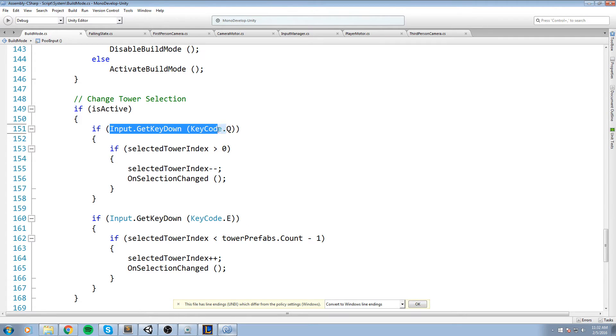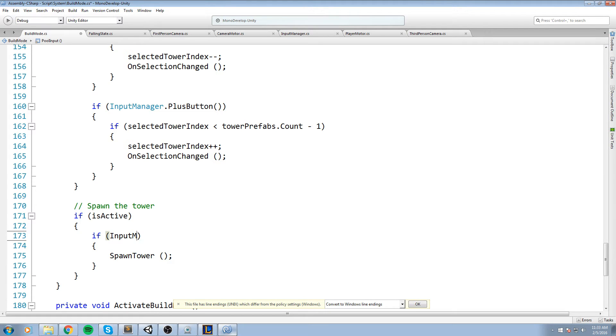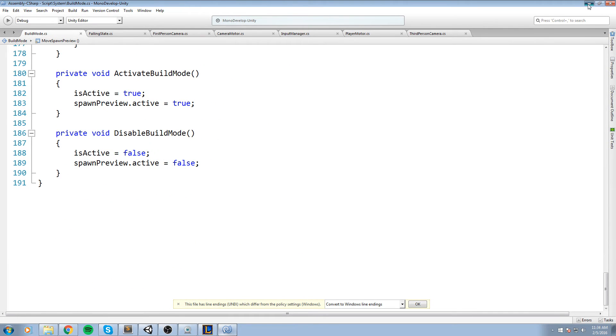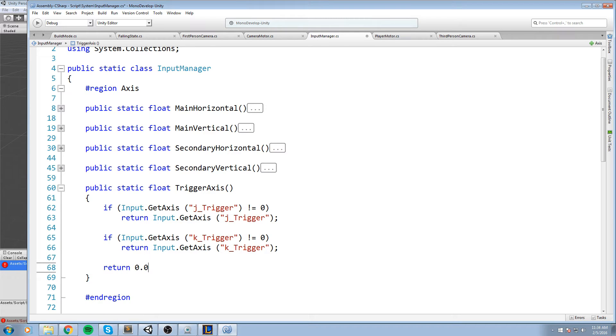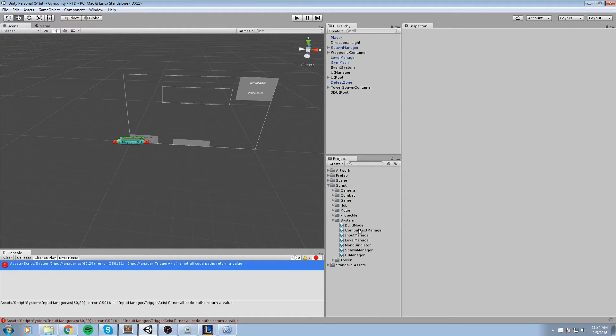Now we put these into the input manager script by copy-pasting two existing button entries. The first new one is the plus button - J_plus and K_plus. The second is the minus button - J_minus and K_minus. Going back inside build mode, instead of Input.GetKeyDown(KeyCode.Q) we use InputManager.minusButton, and on the other side InputManager.plusButton. For the spawn tower button, we put InputManager.interactButton. We get one error - in the trigger axis we never return a default value, so we add return 0 to fix that.